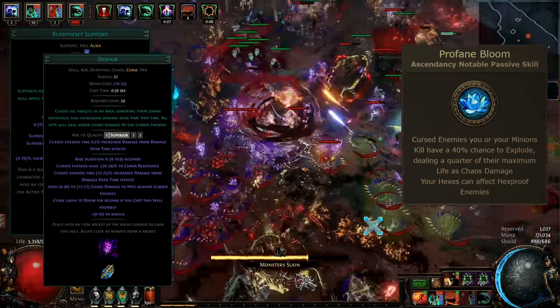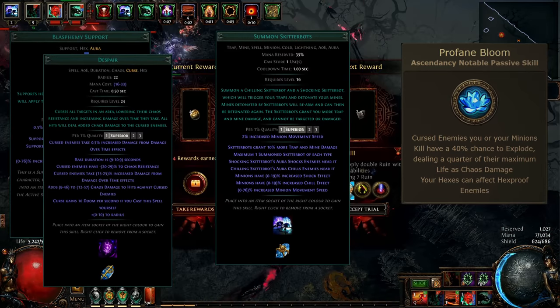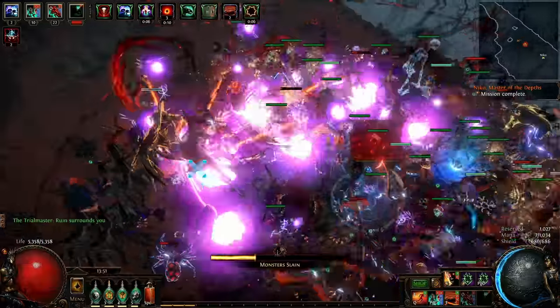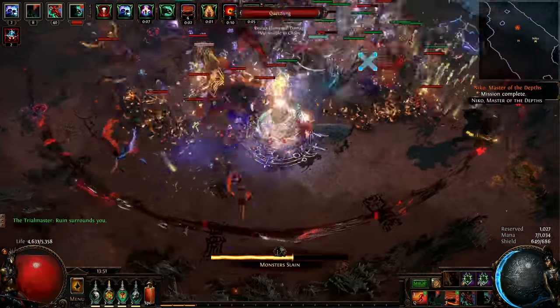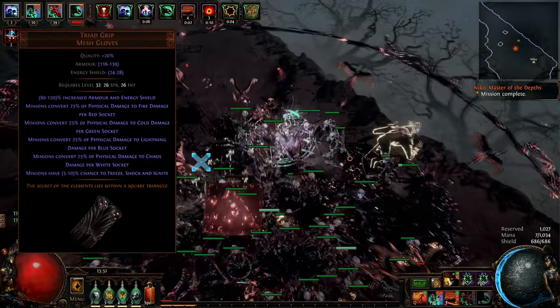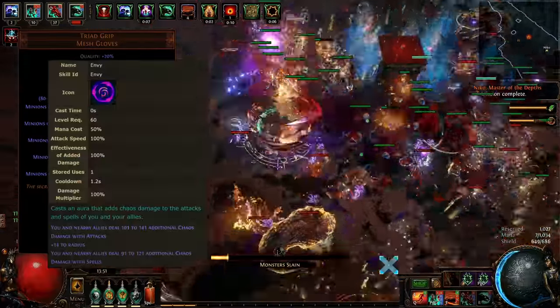As with the majority of minion builds, we also get southern Skitter Bots for extra damage scaling with shock and a defense layer from chill effect. The build converts skeleton damage with four white sockets on Triadgrip unique gloves. To push everything even further, the build can get added chaos damage with Envy Aura.